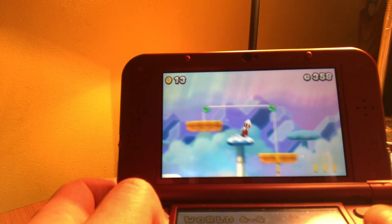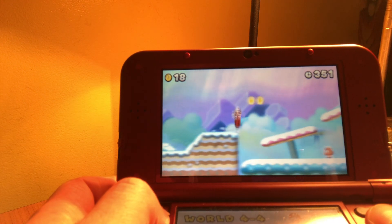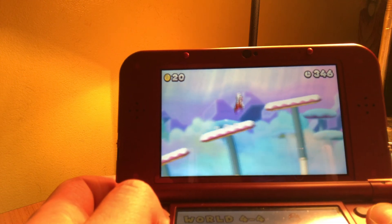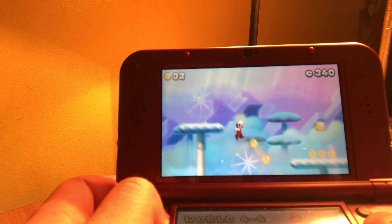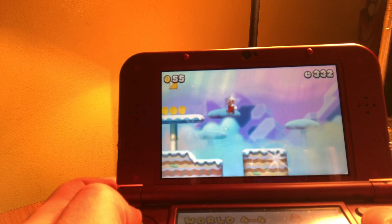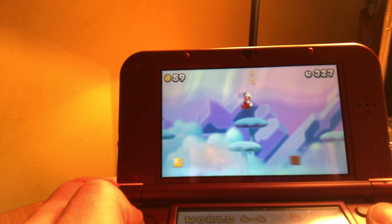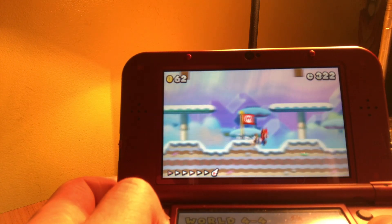Okay, that is one star coin down, two to go. Now where is that other one? Whoa, for a sec I thought I was dead there. Nope, no hidden block — oh hey, check it out, there's a super leaf!